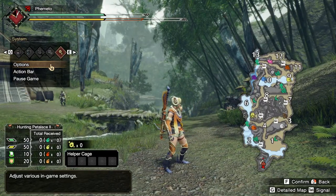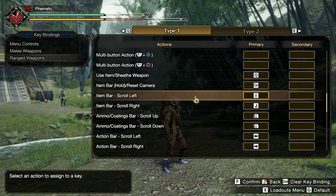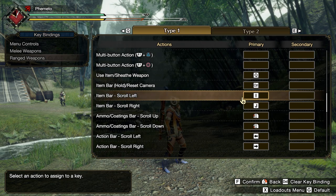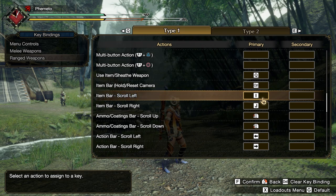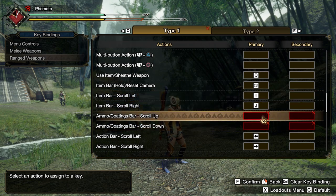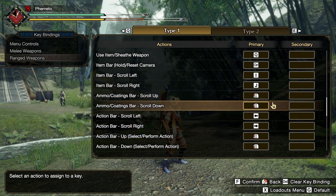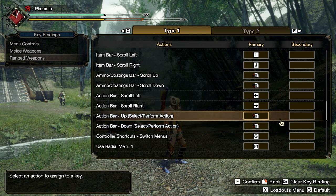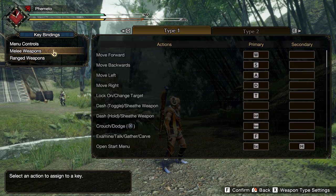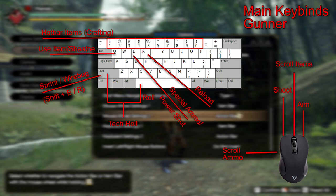My silkbinds for gunner are Shift+E and Shift+R — slightly out of the way but not a big deal, and I have most nearby keys used up already. Tech roll is Shift+Space, which is a bit annoying; I wish I could just mash Space, but sprint and wirebug share the same keybind for gunner and sprint has to be Shift. There's also an item bar scroll option in this menu even though it's already handled by the mouse wheel — I ignored that. Action bar up and down I bound to mouse 3 and mouse 4 so I can scroll the action bar without needing Control+scroll.